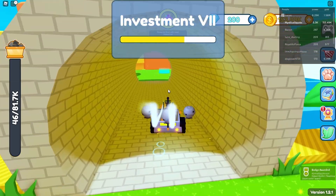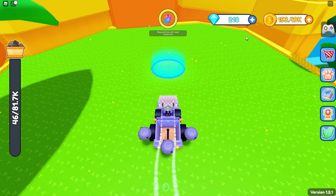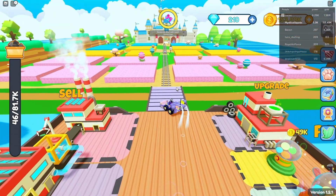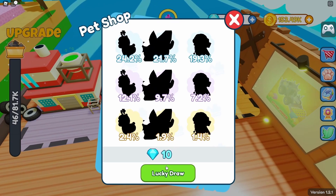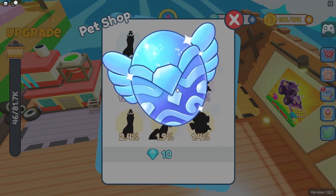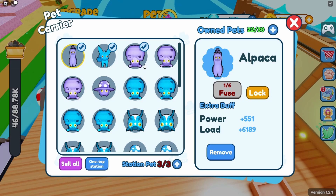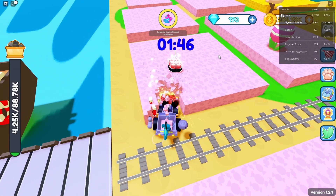We actually have enough to unlock this — bam! We got a few rewards, let's claim those. Now let's come into the next zone. What in the world is this — it's like a little castle. That's really expensive for a pet. Let's just roll one with some gems — alpaca! Equipping best pets: wow, that actually increased a lot.